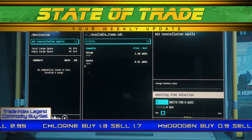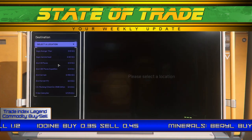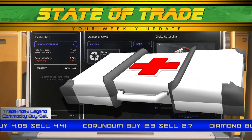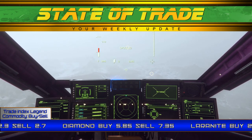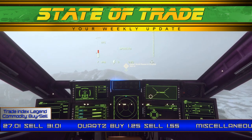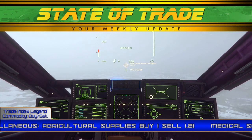The scrap trade continues its popularity, with sources at Grimhex and Crew L1 holding near $1.49 UEC. Still above a base of $1.35, these two locations usually see prices closer to $1.55. This small decrease can most likely be attributed to traders diversifying their sources of scrap from other R&Rs. Medical supplies continue to experience heavy movement around Microtech, with prices reaching the $17.30 range. Crusader prices follow the same trend, far above a base pricing of $15.75. Processed foods sees little movement and holds at $1.21. Agricultural supplies follow suit at base price, with a notable discounted price of $0.96 on Magda.